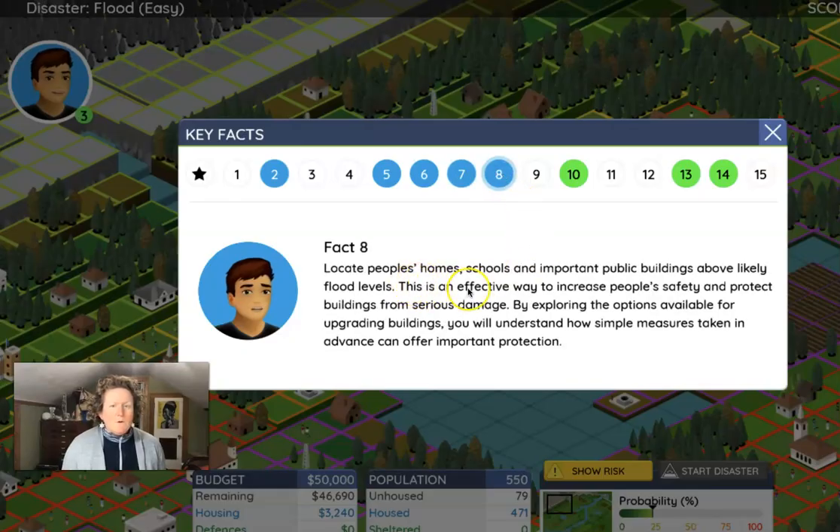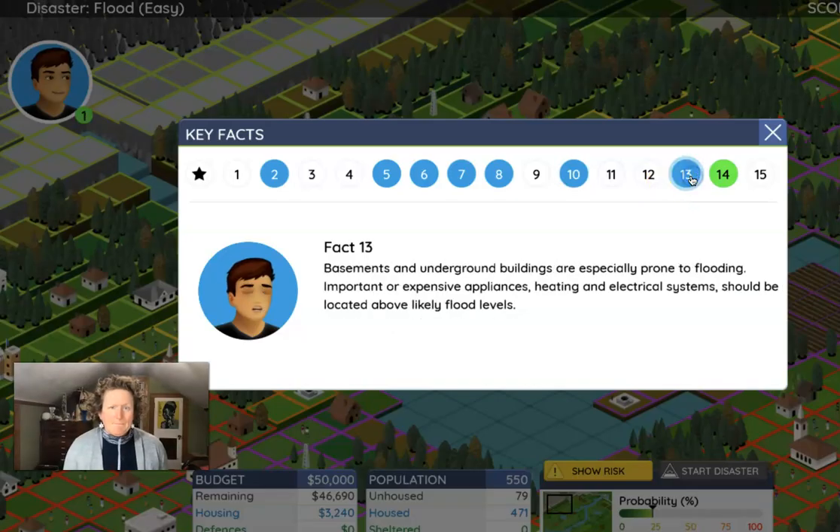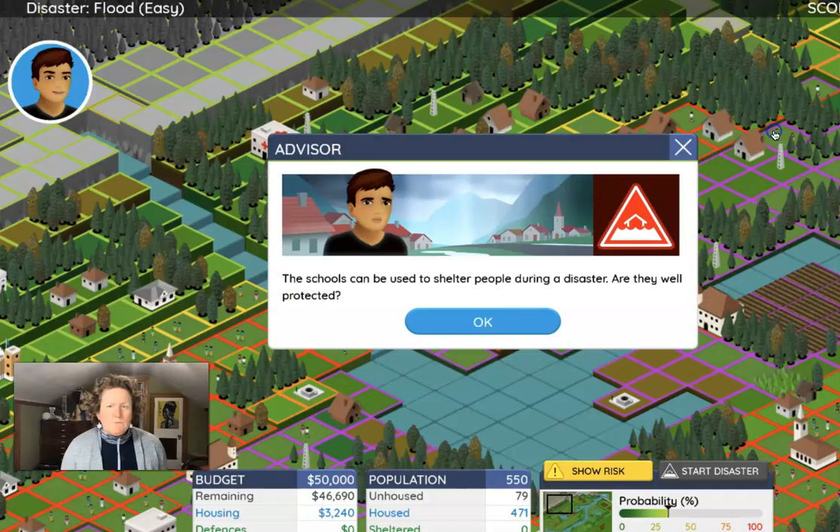If possible, avoid building on flood plains — use the flood risk map to do that. Locate homes, schools, and important public buildings above flood levels. Schools and hospitals can be excellent meeting and shelter places in addition to providing education and medical help. Since everyone in the community knows how to get to these buildings quickly, they should always be constructed in safe areas and protected as much as possible. Basements and underground buildings are especially prone to flooding — important appliances, heating, and electrical systems should be located above likely flood levels. Flooding can also cause sewage to enter houses through drain pipes, creating health hazards; sewage backflow valves can help minimize this risk.